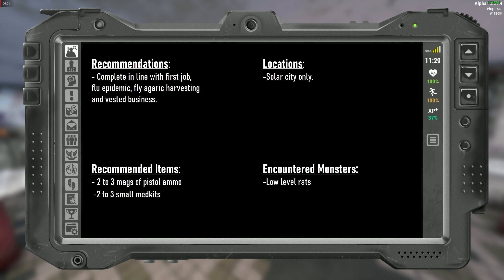My recommended items for this quest are a couple of mags of pistol ammo and a couple of small medkits, just in case the rats decide to attack us when we're picking the mushrooms.